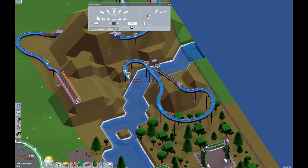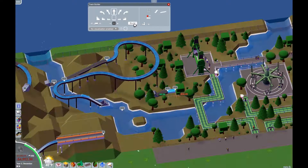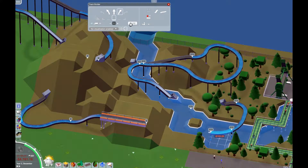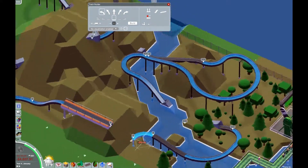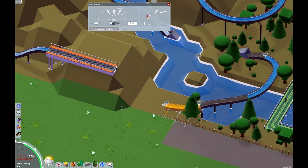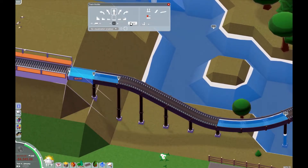I'm thinking about where to put the queue line and the station. I decide the line will go across the river — kind of like that other line right there — so I give it a little mini island to cross. I decided this mountain along what will be the main path is the best place for the station, because I can have the queue line wrap up and around and go up the hill, and people can see the station from the path down below, which I think will be pretty nice.